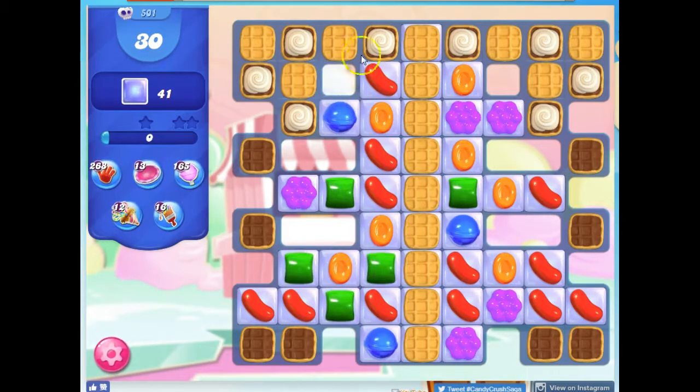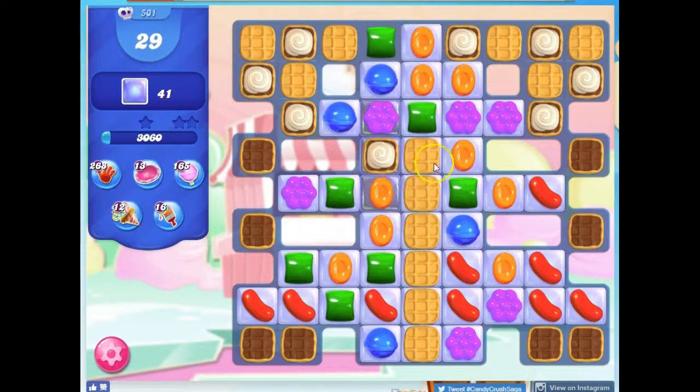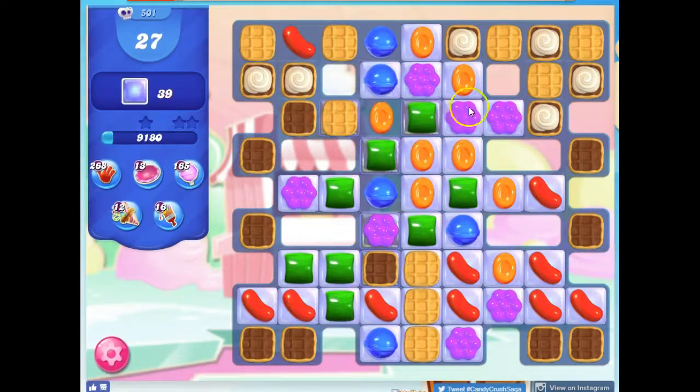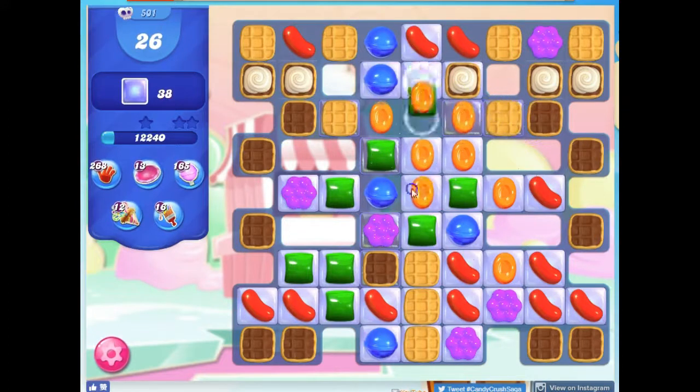So here are the waffles in their various thickness, and they operate in a similar way to a lot of other blockers, but they will slide down and you can actually kind of go through them. I'll have to try to show you that. But I've got to get to this jelly underneath these areas.